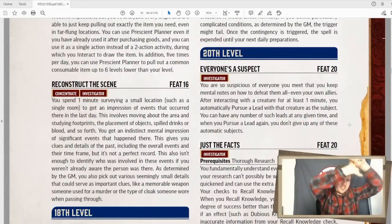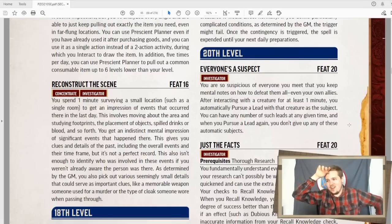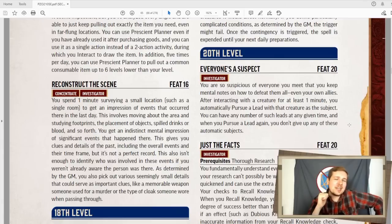The final two feats at level 20 and then we're done. Everyone's a suspect — after interacting with a creature for one minute, you automatically pursue them as a lead. You can have any number of such leads at a given time. This means you can always be following your allies as a lead now, which means if they ever go missing or you need to find them, you get your pursue a lead bonuses. And this also means that anyone you talk to for more than a minute, you start getting your bonuses from pursuing a lead. This is phenomenal. Is it only for roleplay and information gathering? Yes. Is that a bad thing? Not at all. That is exactly what an investigator does. That's a great feat.